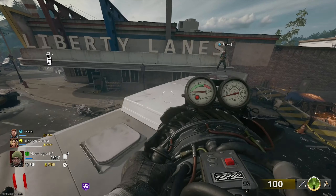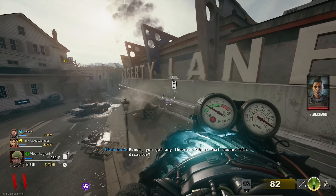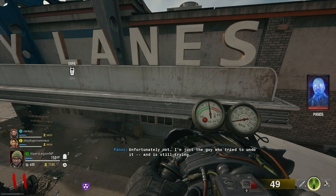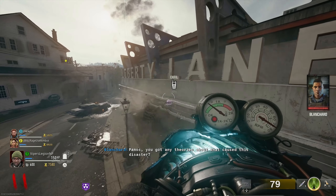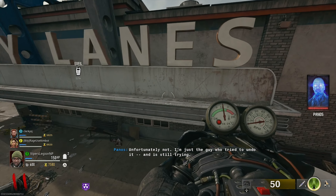Backtracking a little bit back to the bowling alley, get on top of this bus. On the Liberty Lane sign for the bowling alley, there's another action figure. You have to get on top of the bus so you can see the action figure, and when you use the suction ability of the jet gun, you'll be able to collect it with no obstructions.